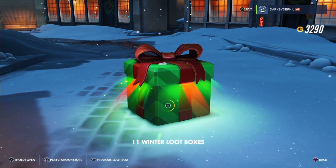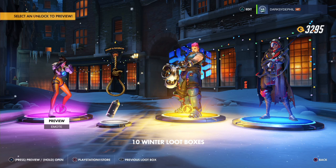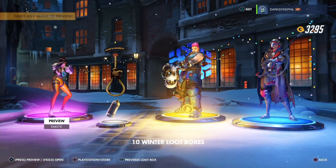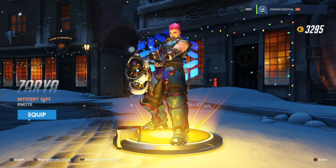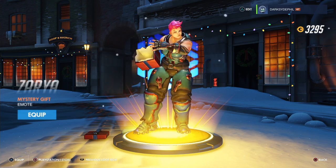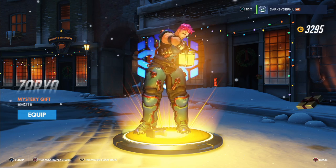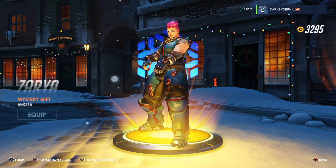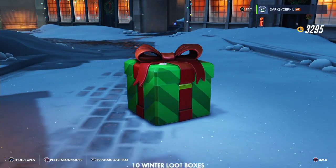Another Legendary — and it's a Winter one! The Tracer Spin Emote — I like that one. A duplicate icon. And what's this emote? It's the Mystery Gift Emote — it's always something different. It could be a robot, it could be a teddy bear, it could be another box, another box. Does it ever end? She just gives up. Are there any more? It's those three — a triple emote, that's pretty cool! And a new skin for Ana — Garnet. Ten left.